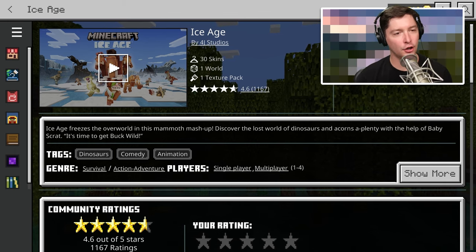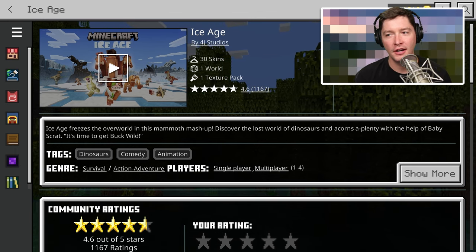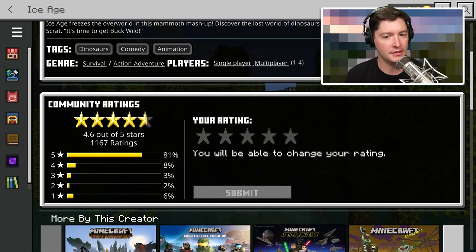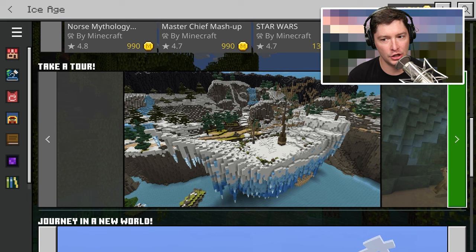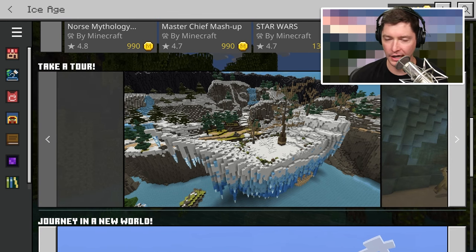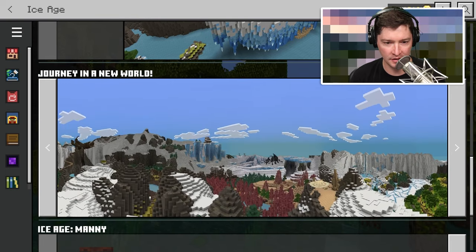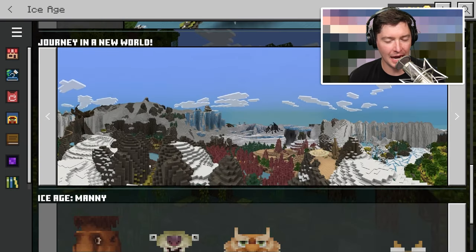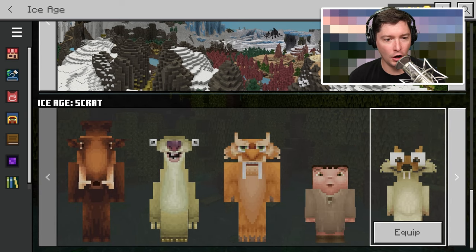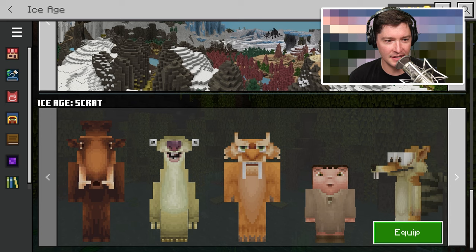Today we're taking a look at Ice Age, the Minecraft DLC. Here it is on the marketplace — it's a pay situation, costing 1,340 mine coins. For those coins you get a map, and it comes with a texture pack whenever you're doing that map.